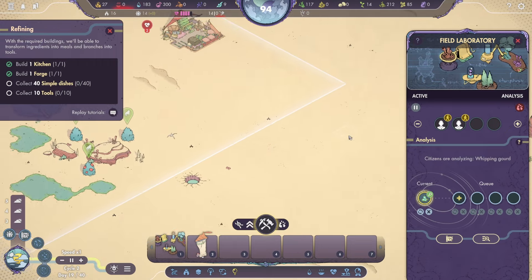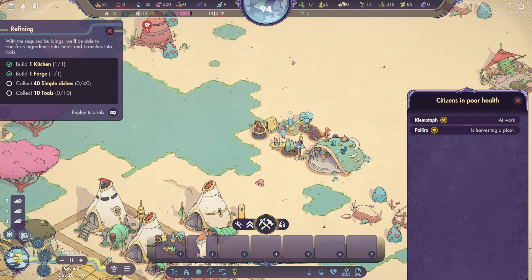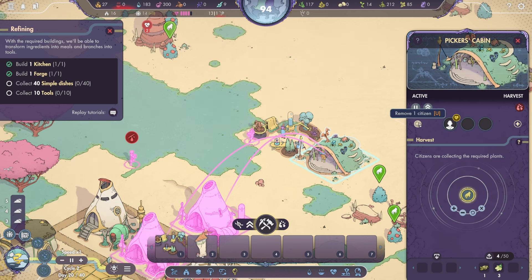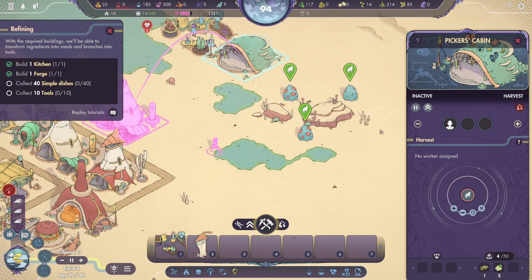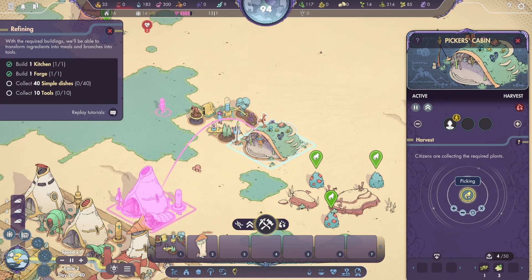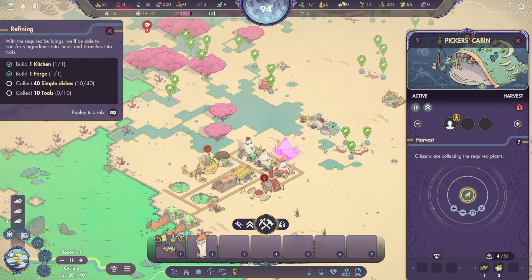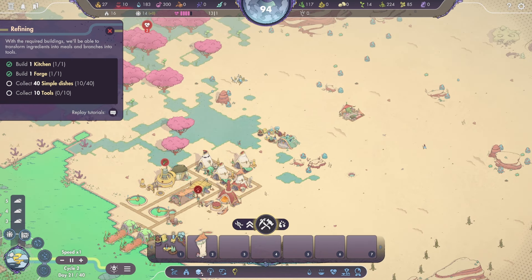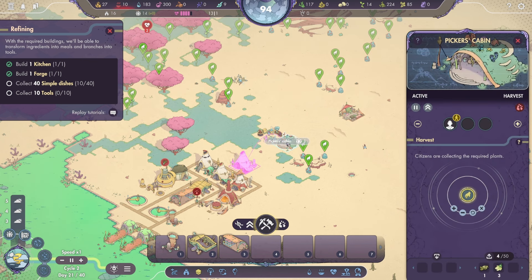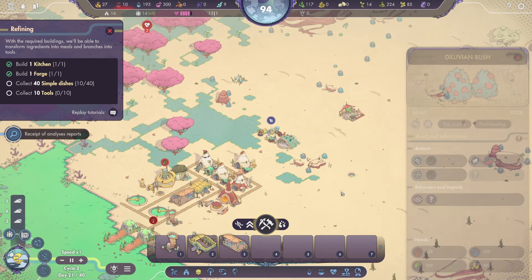I can't have people dying. If I just go like this, I have to deselect all of them. Oh wait, I had no workers — you're going to come right back. Get out of there. And if I take everybody out — you're still selected on what I had selected, yes. It doesn't matter if there's nobody in here — which is nice. We need branches. Let's build another picker's cabin, because branches come from the diluvian bushes, but we're only picking them. We need to be trimming them.